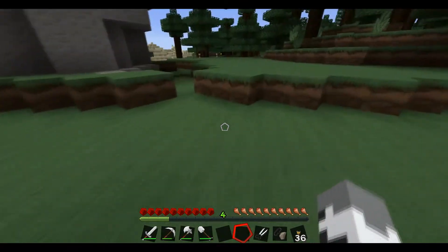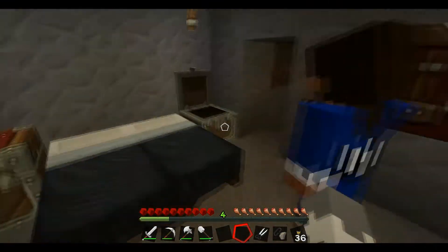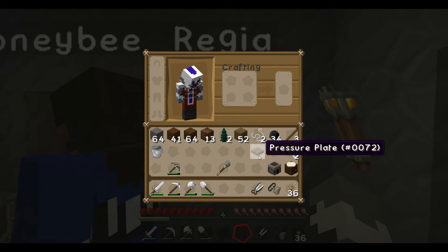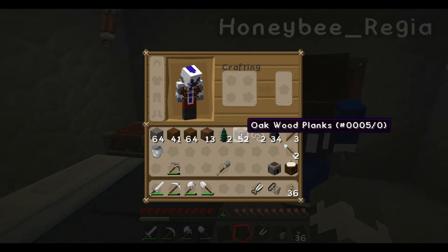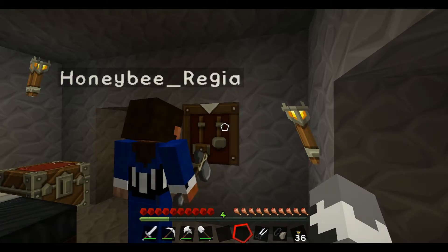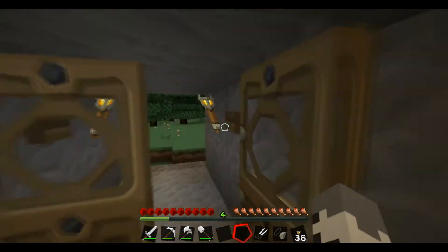I should teach you how those are crafted. If you put just one wooden plank in your small two-by-two crafting spot you'll get a button. If you put two next to each other you can get a pressure plate. And then if you're in the crafting bench and you put three in a row at the bottom you can get slabs.